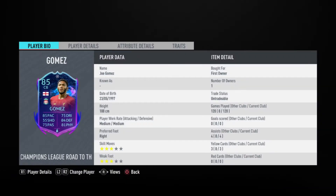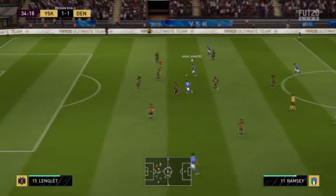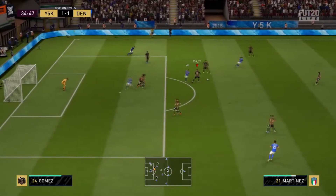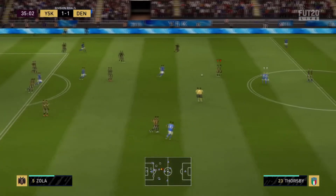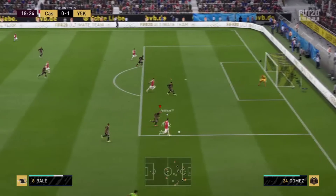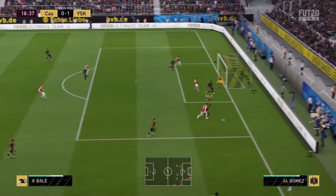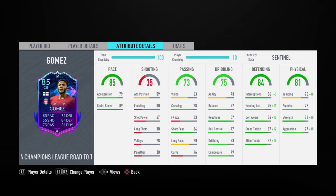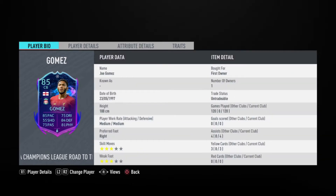For number five we have an Englishman with a Road to the Final card — I'm talking about Gomez. This card was in SBCs and is no longer available, but if you have him, GG — you know what I'm talking about. He is an overpowered center back. One problem: Liverpool is out of the Champions League so he won't get upgraded, but he is overpowered enough to make the top 10. He has 85 pace, 86 interceptions, 87 standing tackle, and 84 strength.